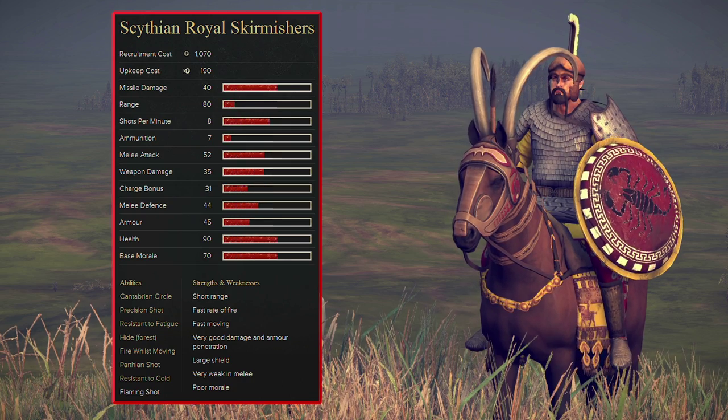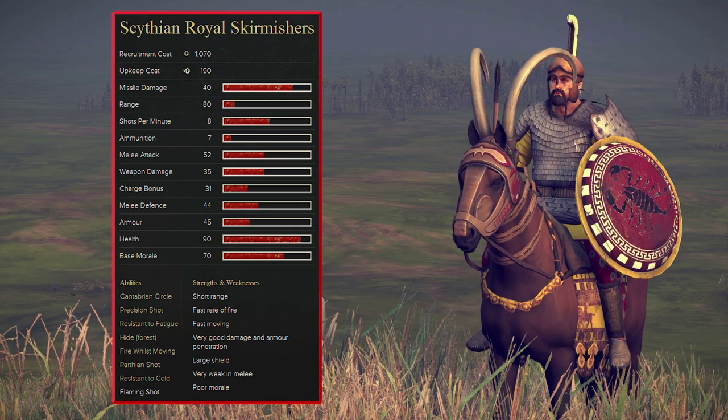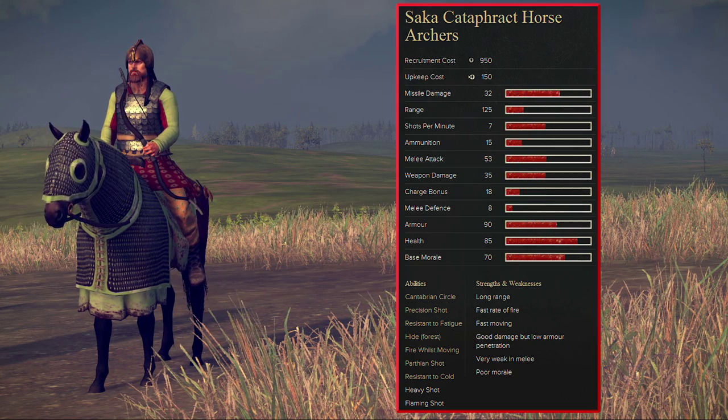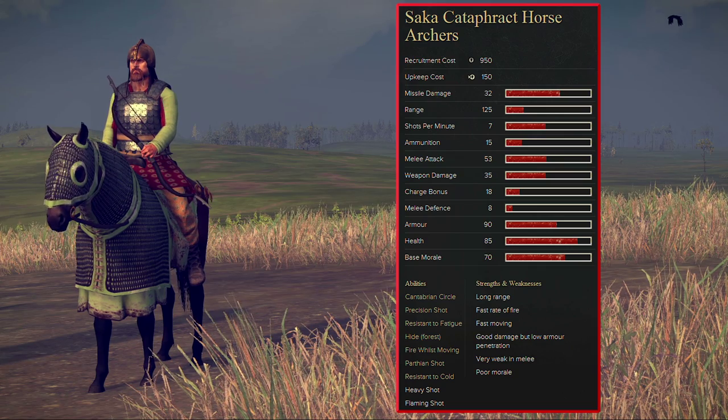The Scythian Royal Skirmishers may have a short range, but pack a real punch. These elite skirmishers will pierce even the most heavily armoured of units. Saka cataphract horse archers are incredibly tough, with a longer range and a faster rate of fire. This is thanks to the composite bows that they wield.